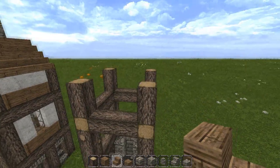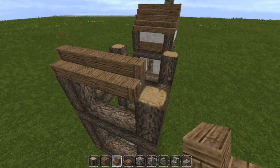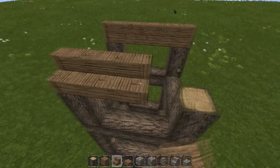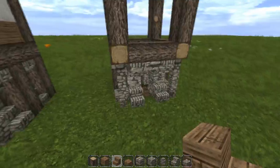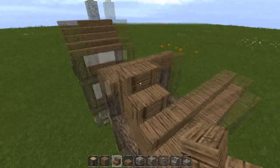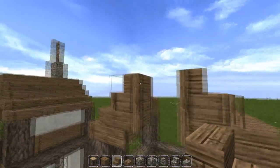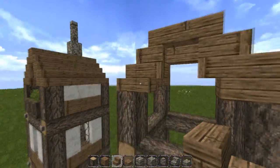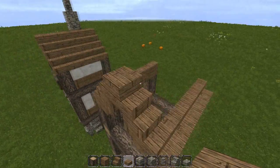Now we're going to do our roof, which is pretty simple. All you've got to do is take your oak wood stairs and go across, then do the same thing on the other side. On the side of the roof that is on the same side as the door, you're going to go upside down stairs and make a nice little archway. Then in between here you're going to place an upside down stair just to connect it all and give it some nice shape. At the very top, place an oak wood slab.